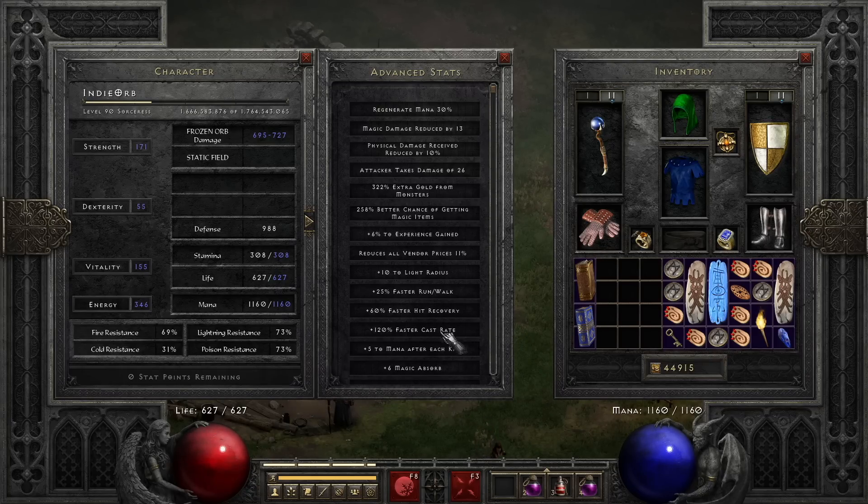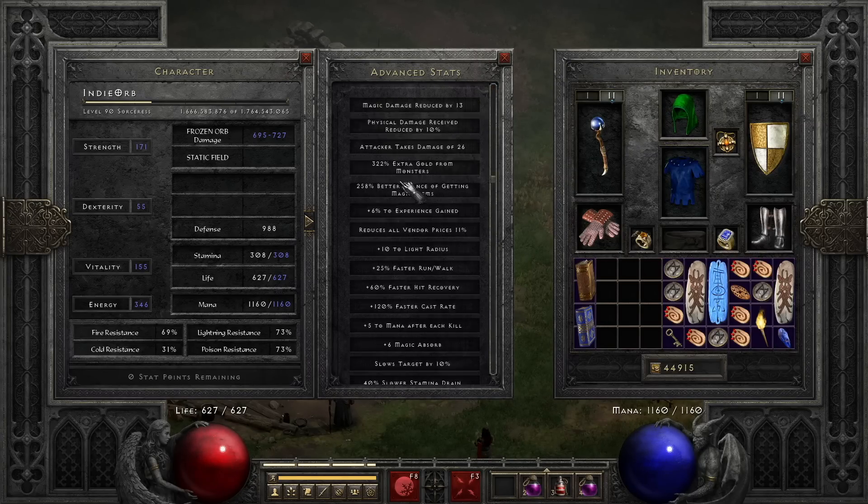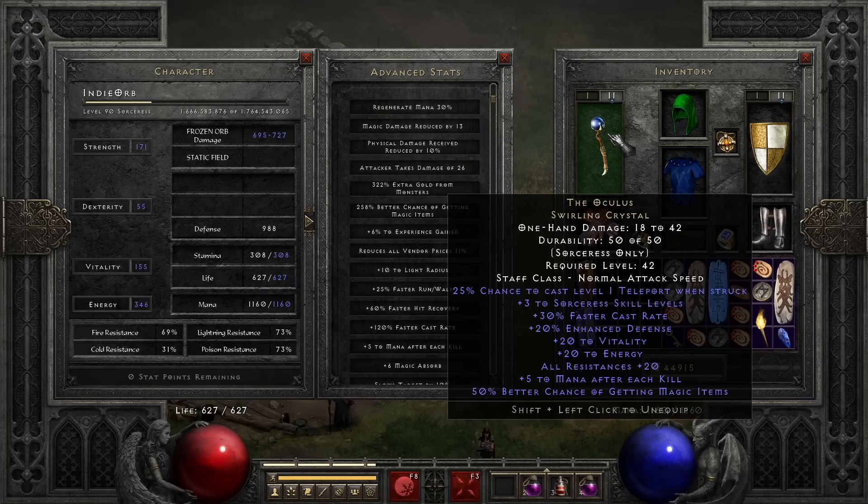I could actually reduce that to 105 FCR, but right now I just have the Viper Magi which gives me enough. Magic find is 258, which is not bad. I like to keep it between maybe 250 and 300 — if you can get a little bit more that's great, I just don't like sacrificing kill speed.